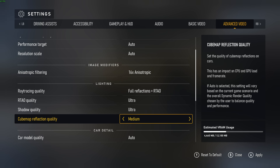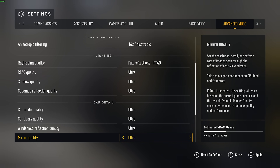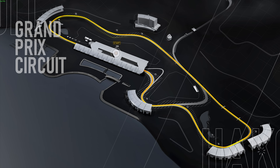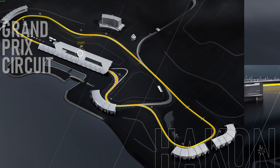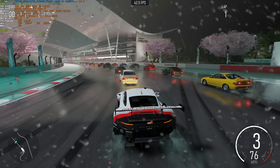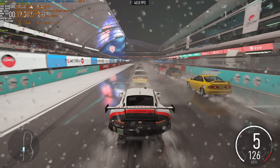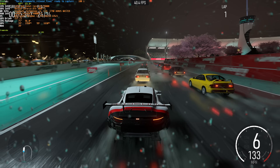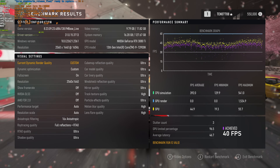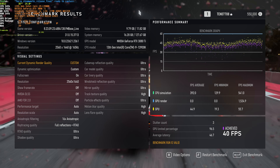I do have an RTX 3080, so I'm able to use ray tracing, but using ray tracing of any kind will absolutely tank your FPS. Cranking everything up to high, I'll apply and head up to the run benchmark section, where we can see what kind of performance we get. Off the bat, we've already dropped from 90-100-ish FPS in the intro races to about 37-40-ish, which is cinematic to say the least. Ray tracing is absolutely tanking performance, and I'm pretty sure that's one of the main reasons for the FPS drop. If you're running a 40-series NVIDIA card or AMD's equivalent, you may notice less of a performance hit, but sitting at this FPS number is a bit too low.